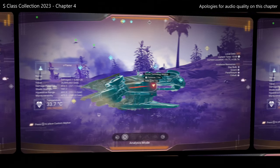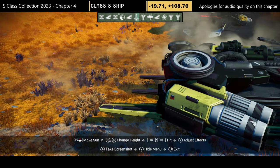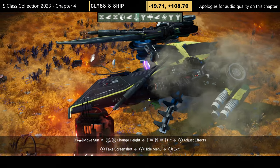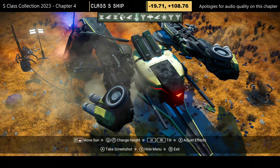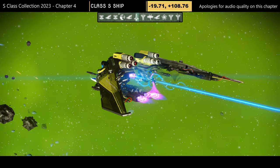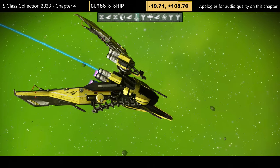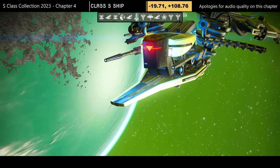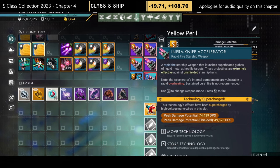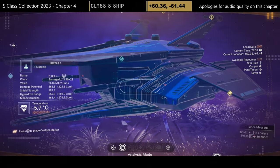Journey number ten — originally found as an A-class on my first journey. Viewer Umbra Viper liked the ship, continued hunting, found the S-class, and shared it in the comments — I placed it in the third journey update. Credit to Umbra Viper for finding the S-class. Supercharged slots: three stacked on the right and one on the left — very nice DPS. Looks glorious: full-size wings, undercarriage, extended exhaust on top.